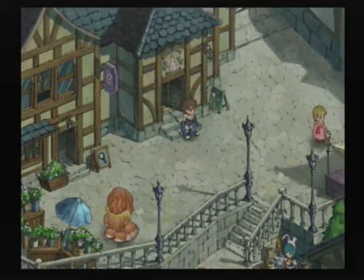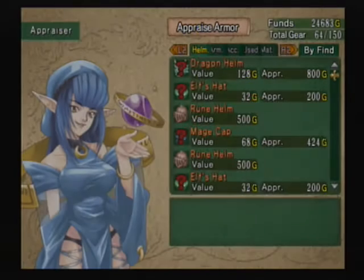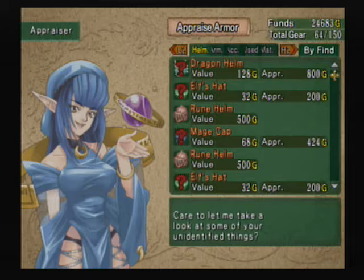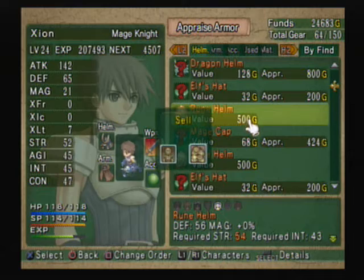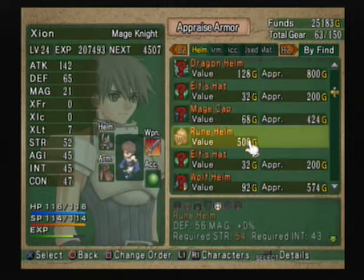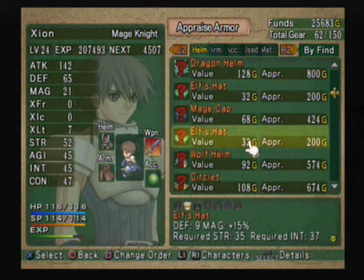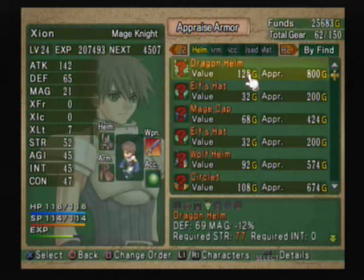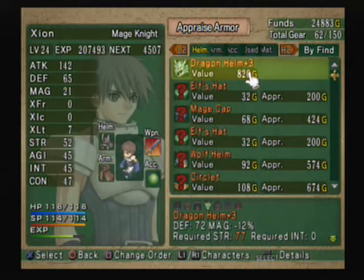We want to go to the appraiser, not the tool shop. Greetings, hero. First let's sell the rune helm, and sell another rune helm — worth 500 gold each. Okay, I've got a bunch of stuff to appraise. This is expensive to appraise. Dragon helm plus three — well, even if we don't use it, its value went up a little bit.